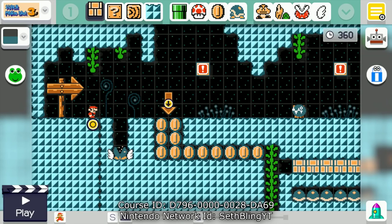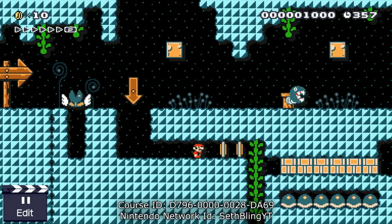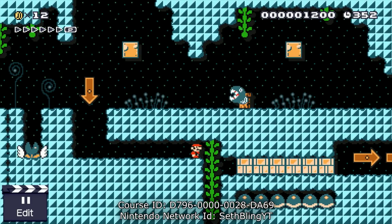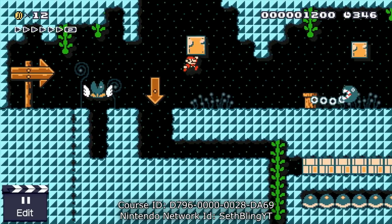Welcome back, Sethbling here. Today I've got another Mario Maker level to show you. This one is called Six Shells. Let's load it up. This is one of the levels that I made in a recent live stream. The basic idea of the level is that you need to go throughout the level and collect six beetle shells and use them to break the blocks here at the beginning, and then you can run to the end of the level — so it's sort of like a little scavenger hunt.